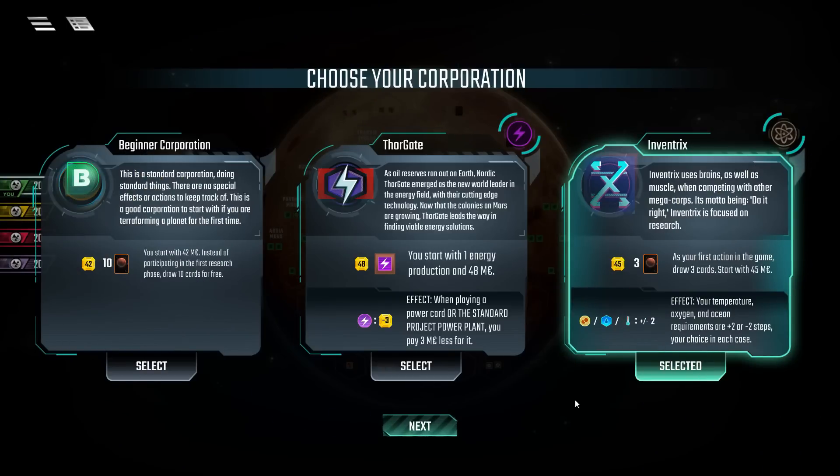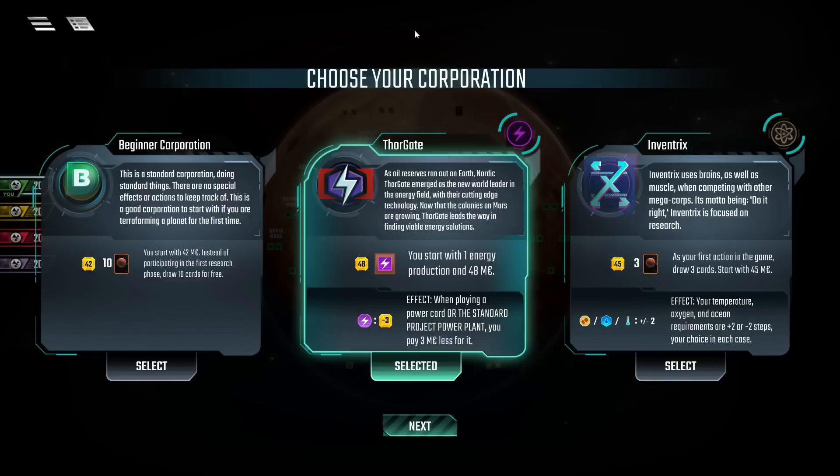Hello YouTube! I am Pinstarr and this is Pinstarr Plays Terraforming Mars Strategy and Tactics with our final corp of the series. I went ahead and kept rolling and re-rolling until I got Thorgate because they are the last corp we have yet to play. It took me seven times to get it to appear. But here we are, Thorgate.